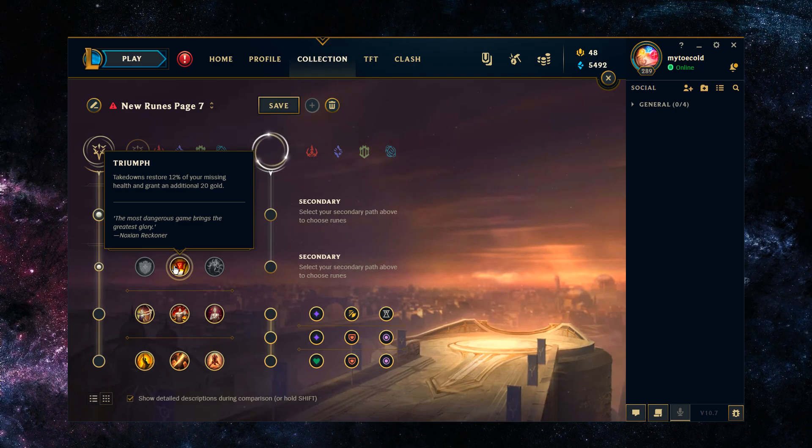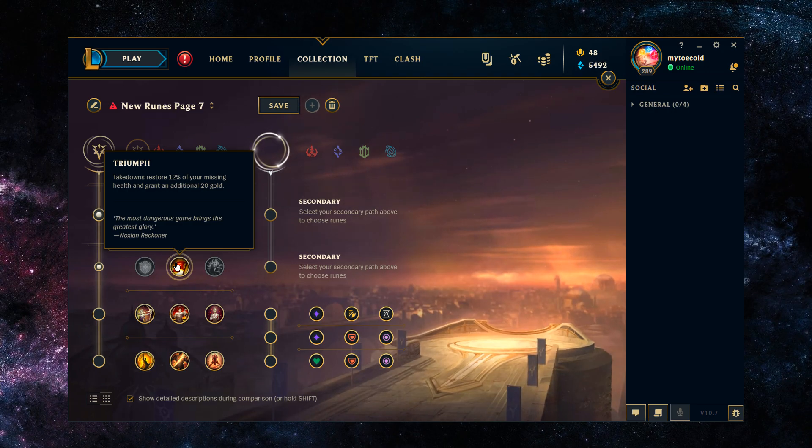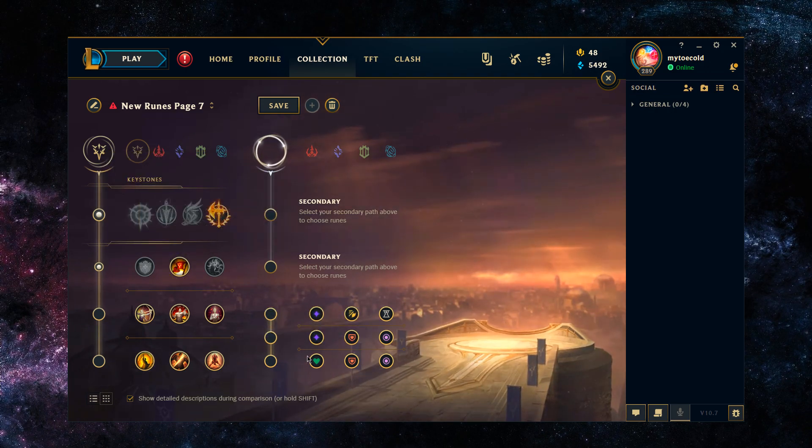Where Triumph is based off kill and assist, whenever you start teamfighting it's going to be even better because you're usually getting damage off on five champions, and if any of them die that's going to help you survive longer in a fight and therefore be more useful as you're dealing more damage on top of champions. It helps you skirt around at lower amounts of HP — that's really the utility in it.